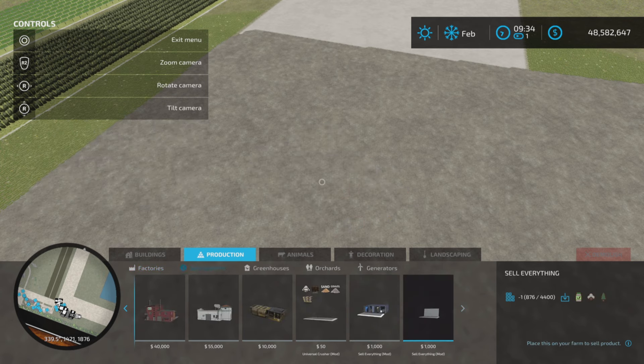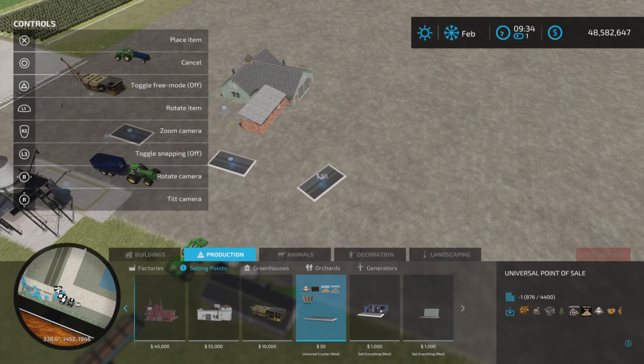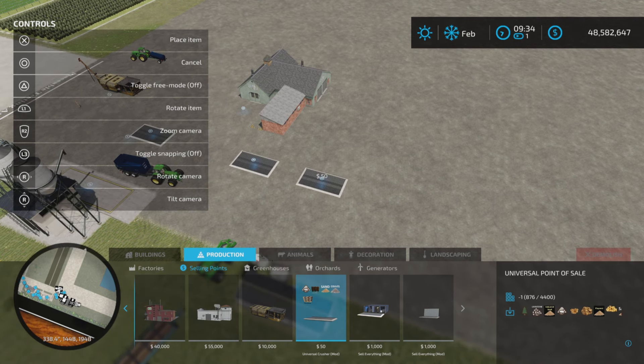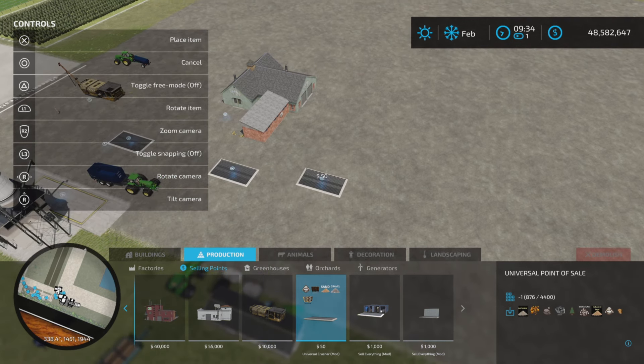If we go up into selling points, we also have a sell point that will buy all of the products that these two factories make. It's very cheap - 50 - and only three slots.